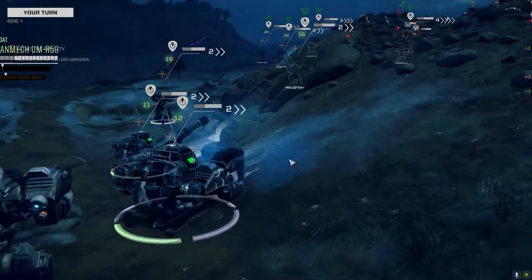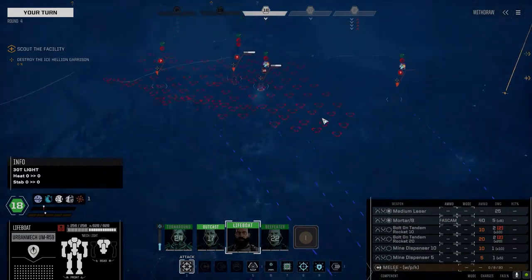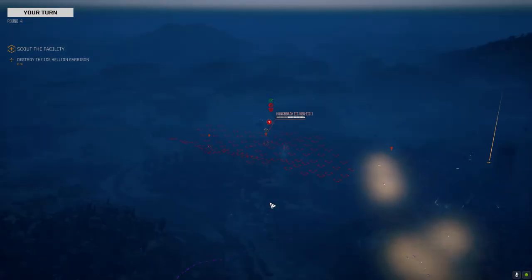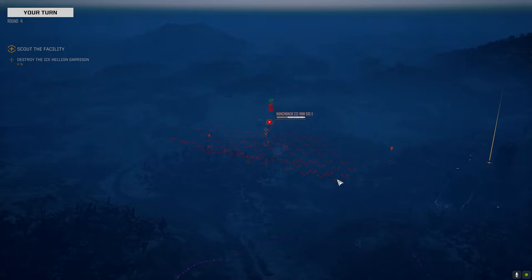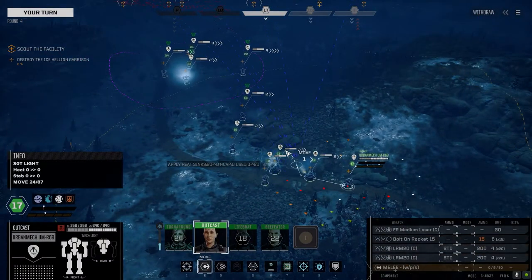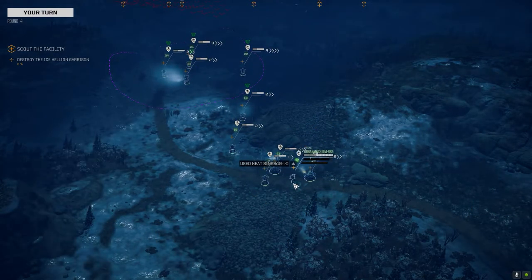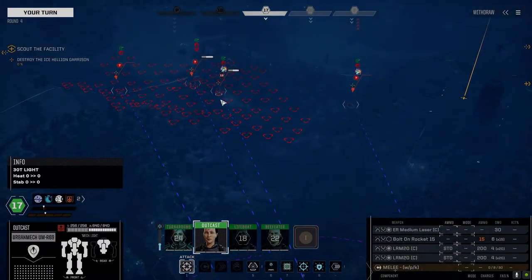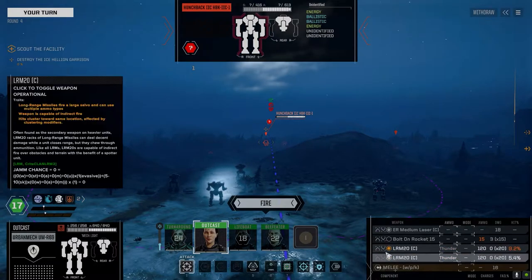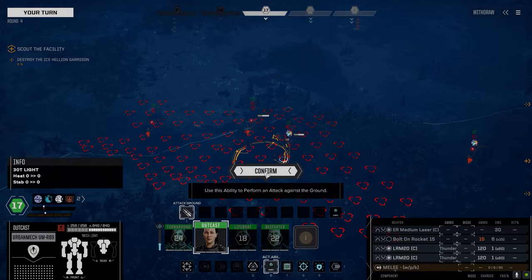Okay, sprint down here. Switching to FASCAM. Now we really start to saturate this guy. I've got the LRM-40 and a pair of 15s to go. That's exactly what I want — I'm gonna sprint this. Less missiles that actually hit the mech, the more missiles that actually hit the ground. So we're better off having a worse chance to hit. We're gonna attack the ground right here and confirm that. Who would have ever thought I would have an LRM-40 Urban Mech?